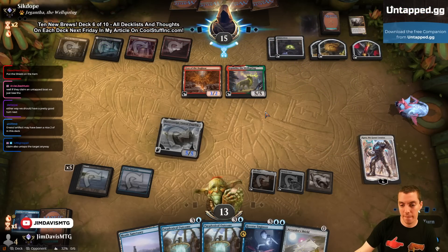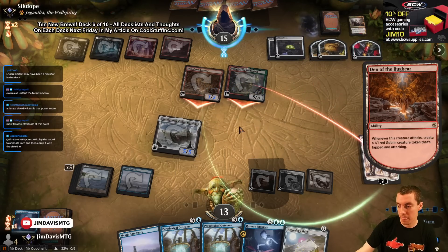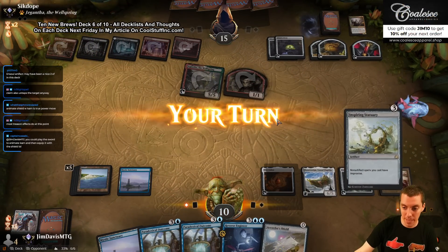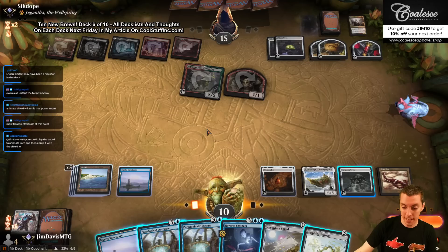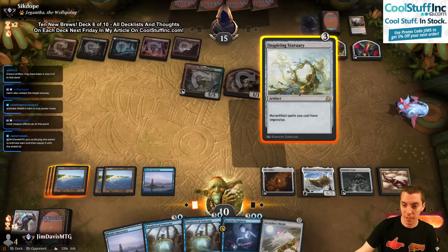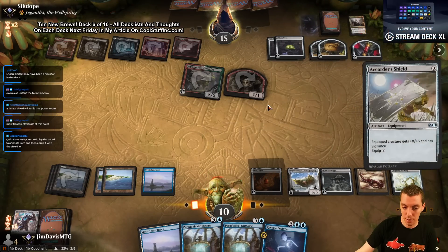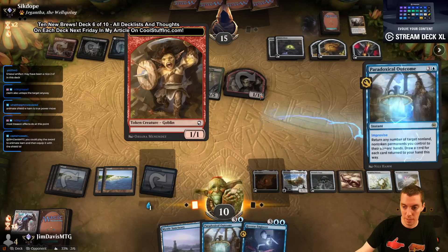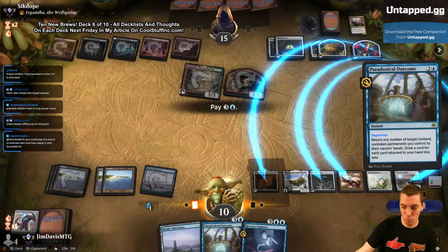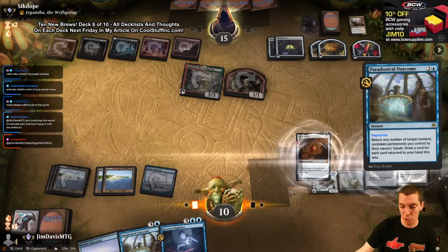Here comes Bugbear. The token attacks — sure. We're at 10 life, they have 10 damage in play. Here's Inspiring Statuary. We're doing some stuff here — is it good stuff? I don't know. Here's Statuary, play Quarter Shield, target you, you, you, you — nope, not you, sorry — and tap one, two, three. I should bounce this too — that was stupid.